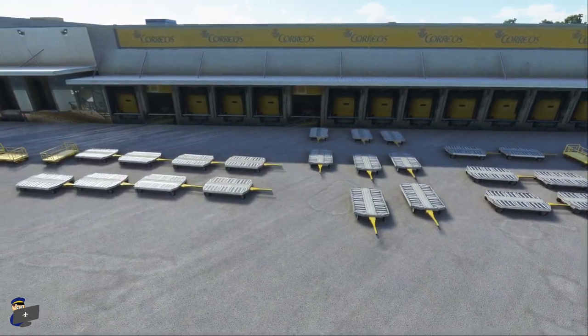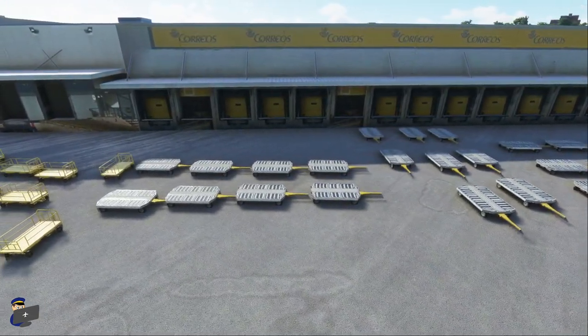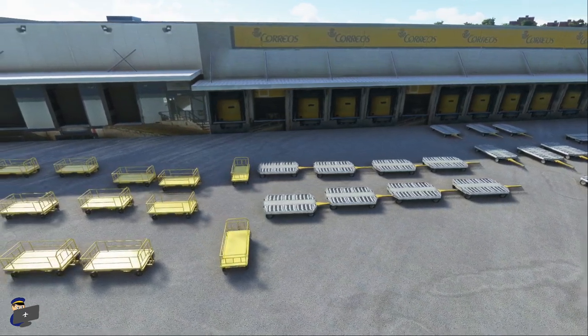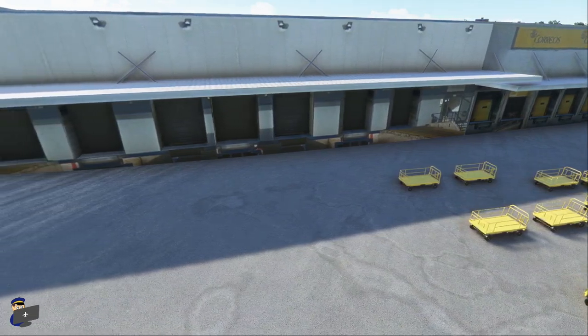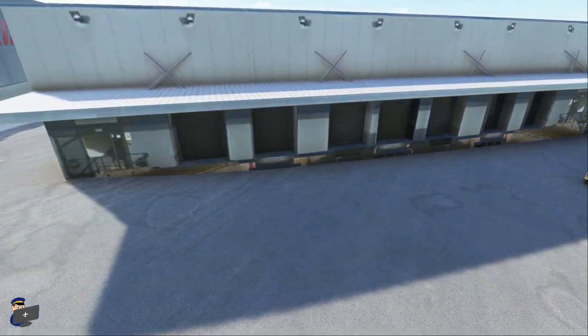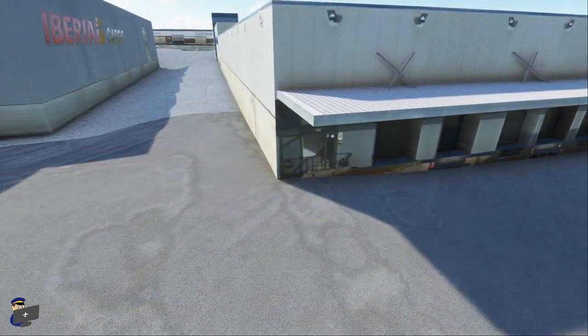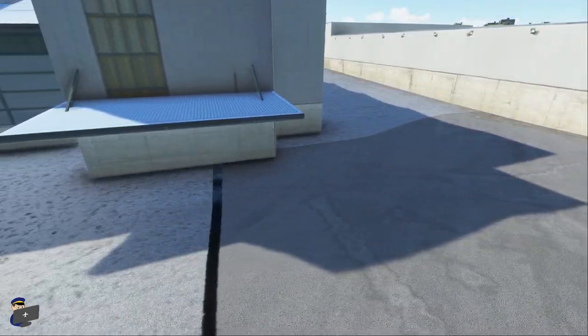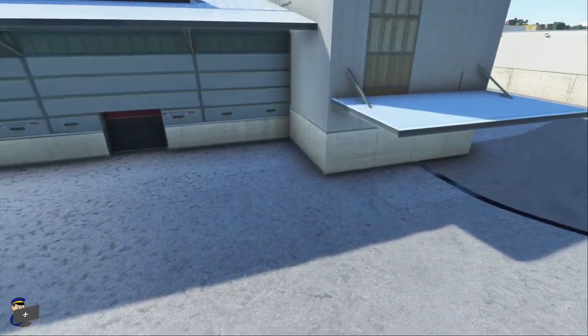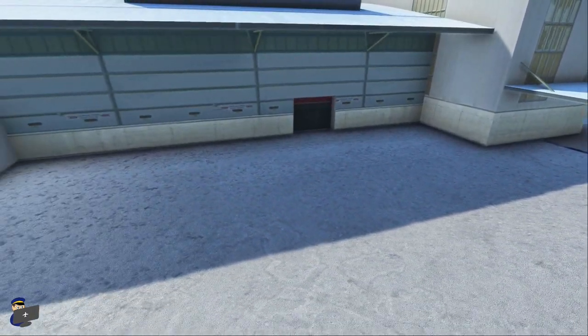The same can be said of the cargo terminals. They look pretty reasonable — the textures are perhaps slightly less crisp than those on the passenger terminals — but they look alright. Again though, they are not super accurate. You can have a look in Google Maps in the satellite 3D view and you'll notice that the signage isn't quite right, the shapes aren't quite right. But this isn't something you'd necessarily notice if you weren't looking for it, and Latin VFR have created a reasonably good impression of a cargo apron.